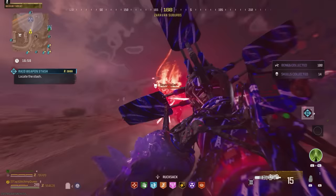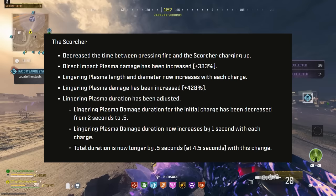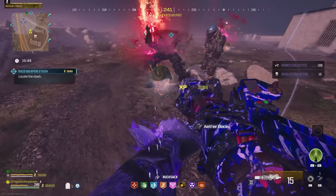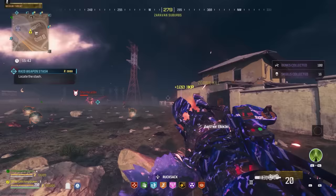With the release of Season 2, they buffed a few of the Wonder Weapons. For example, they added a ton of damage to the Scorcher. They increased the Direct Impact Plasma by 333%, and the Lingering Plasma Damage has been increased by 428%. Because of this, I wanted to go in and do the Quad Pap Glitch to see how much crazier this Scorcher might be, because that glitch doubles the damage of a Wonder Weapon that has been triple pack-a-punched. And yes, this glitch made the already super buffed Scorcher stupid strong. I'll show you what all it can do in just a moment.